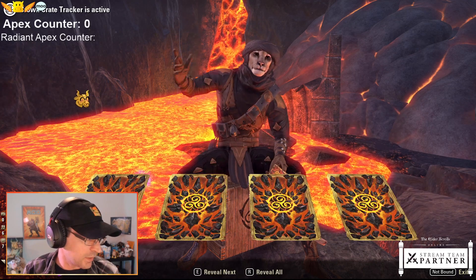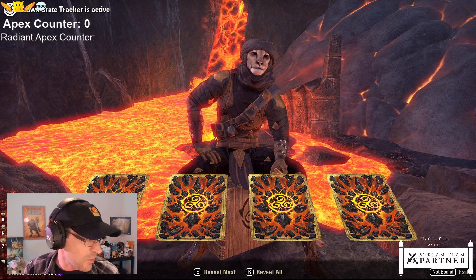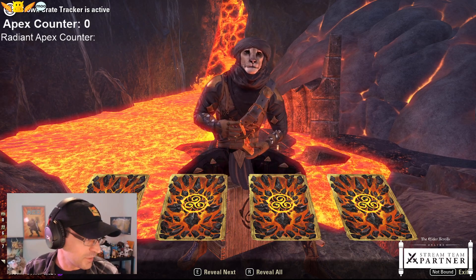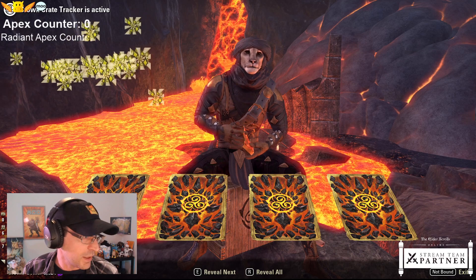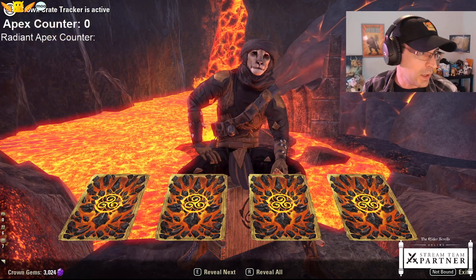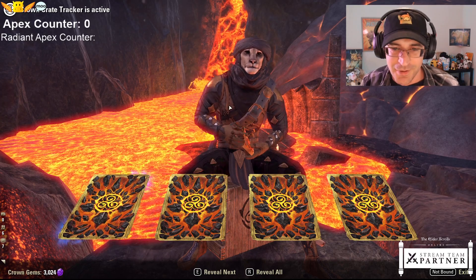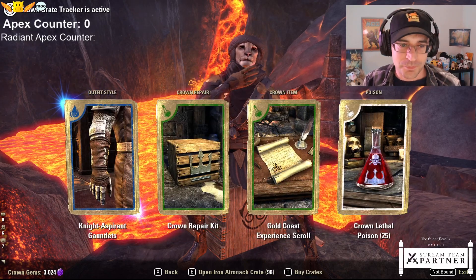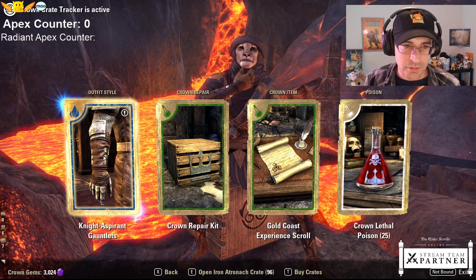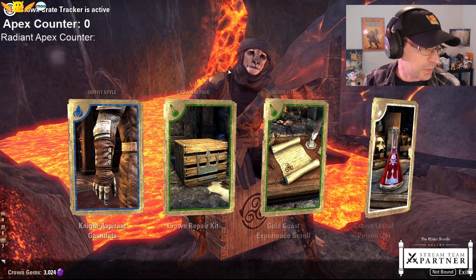This is going to bug me if I don't change this camera. Let me go ahead and move myself. I moved the wrong thing - that's okay. I'm going to be up here today. Knight Aspirant pieces. Interestingly there was a helm that was a little bit different - it was purple quality. Maybe it's separate.